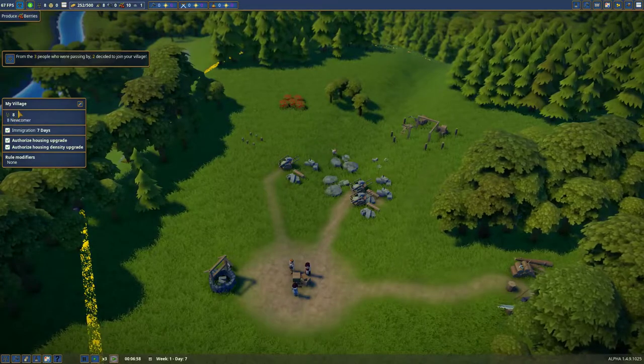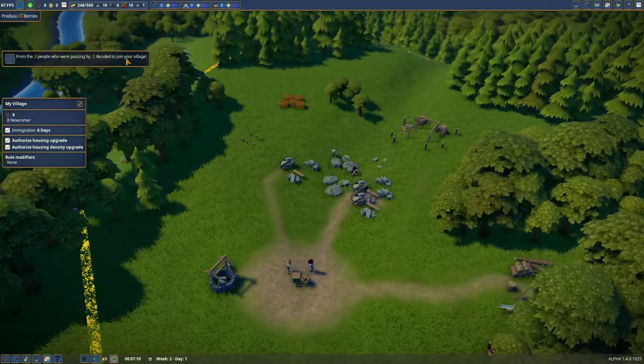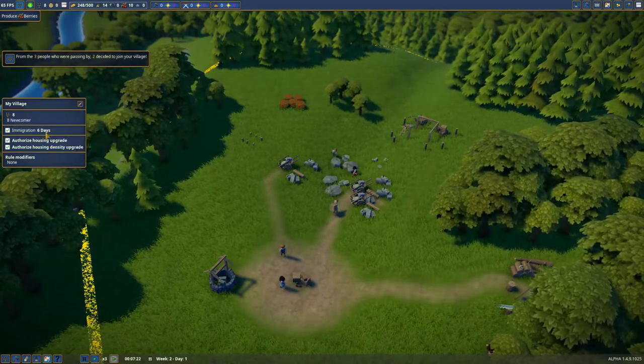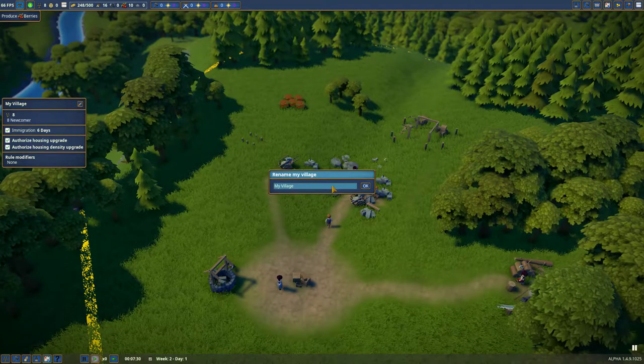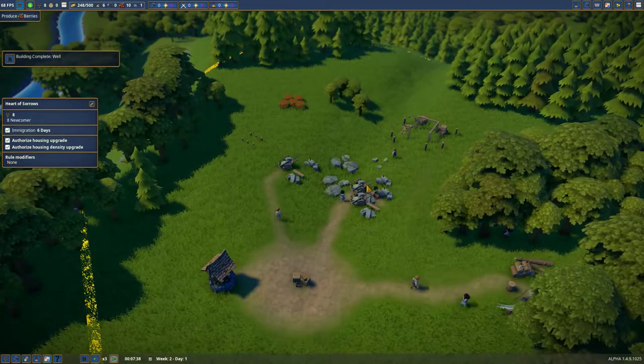We have a village information window that says we have eight villagers. Two are going to be joining, three people passing by, and two are going to stay because apparently they like it. We get new people roughly every six days, and we can rename this. What are we going to name this? Heart of Sorrows, because I'm pretty sure things are going to go horribly wrong. Absolutely horribly wrong.